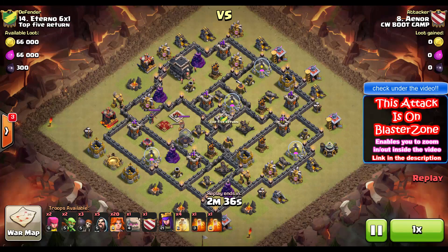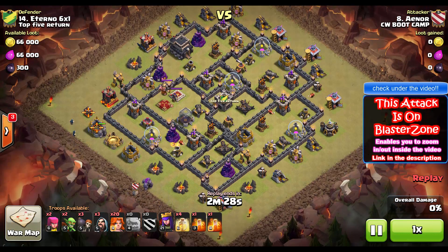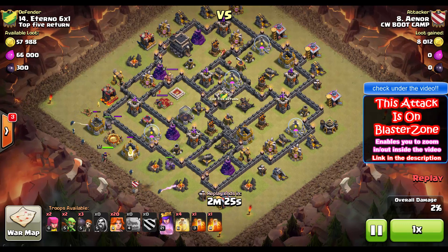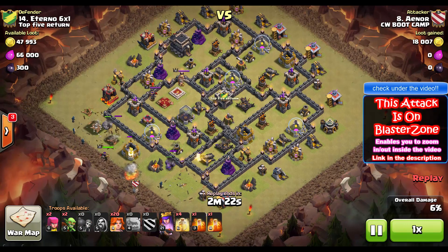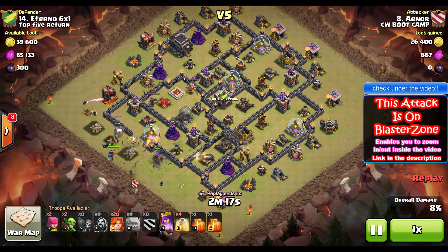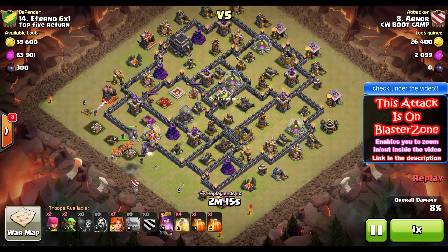Hello everyone and welcome to another mass valkyrie episode. This time we're gonna see Aynor from our feeder clan CW bootcamp attacking a max defenses town hall 9 with 20 valkyries. Two columns are going in, wizards are dropped on the outside buildings, the queen is dropped as well. There's no king in this attack, which makes it even more impressive. He's gonna get through the first wall with a couple of wall breakers, and then the valks are gonna go into action.